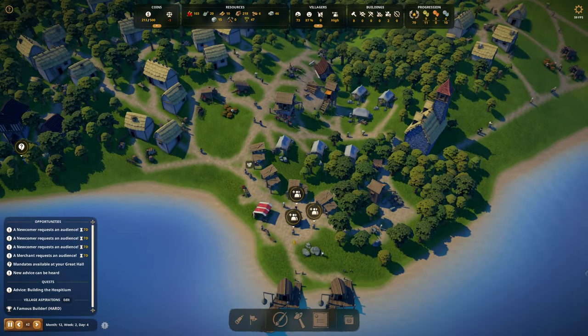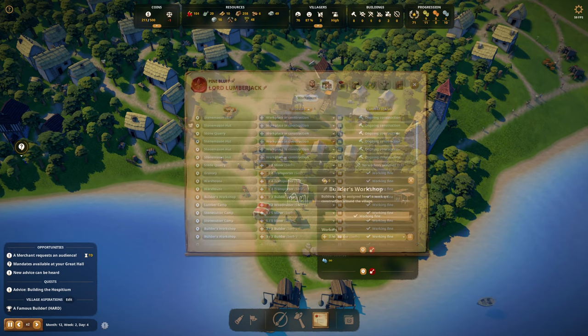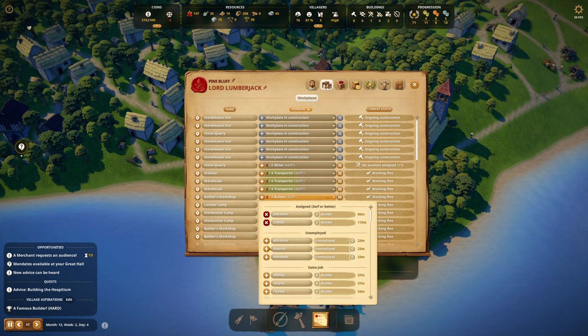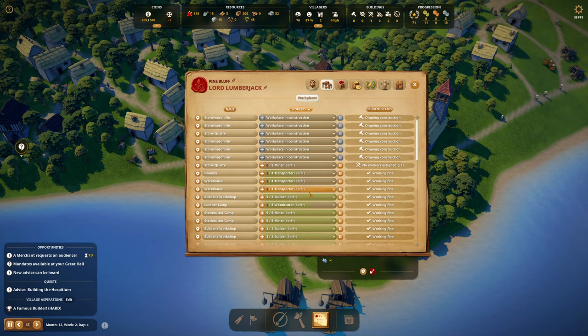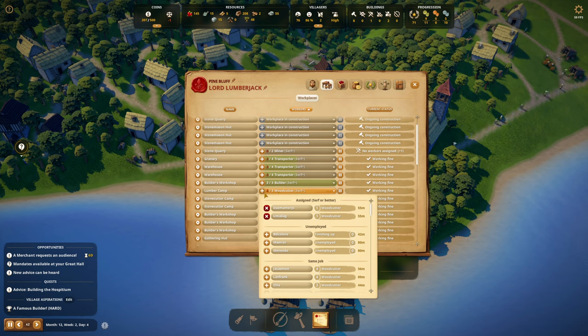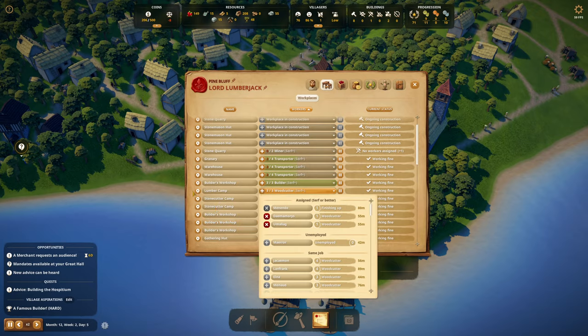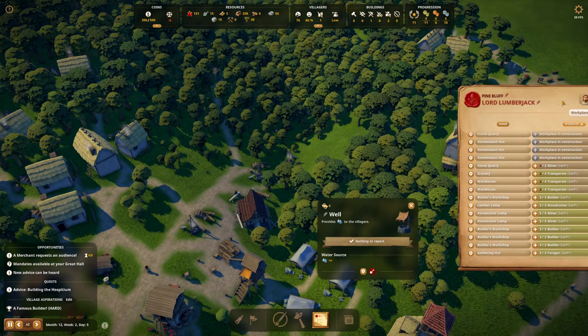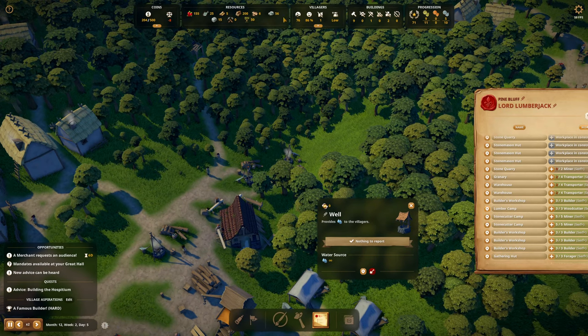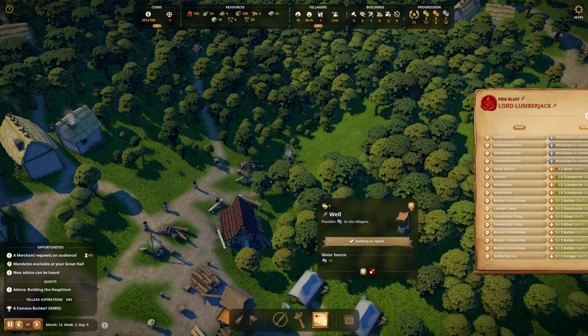Three newcomers! A lot of workplaces under construction, not enough builders. Let's get that last builder — it's going to be Belcalure, Sorcerer of Evil, the last builder. Another woodcutter, of course. This woodcutter camp — I'll go to it after we assign Menendo. This lumber camp was over here, right here, because we needed some more wood. We are selling planks as well.